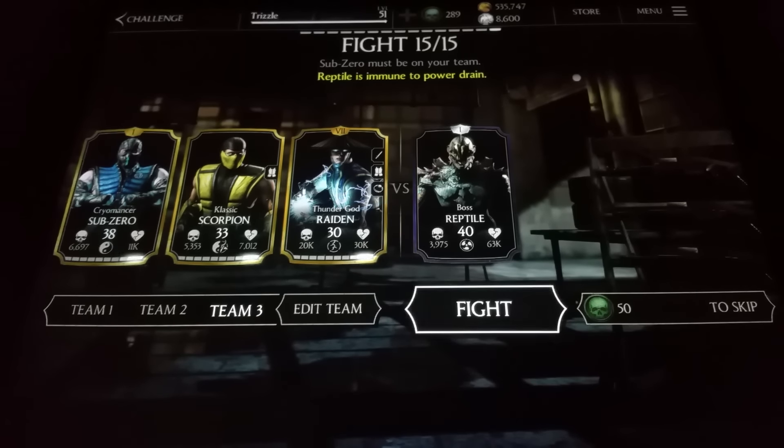Raiden's second move, the Power Drain, will not do anything. But other moves — freezing, bleeds, poisons will work, damage over times will work — Power Drain will not work. So let's take that into account when you're facing this battle.